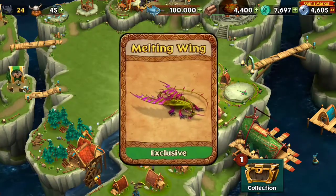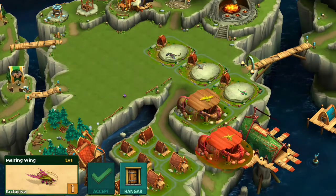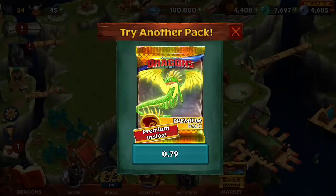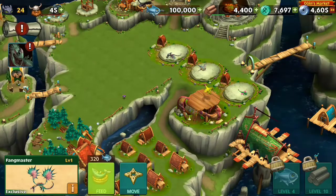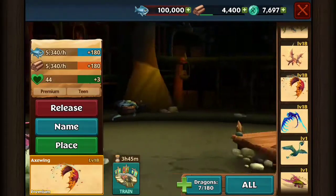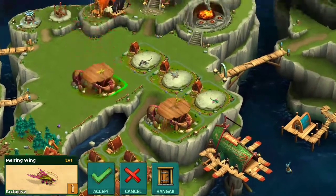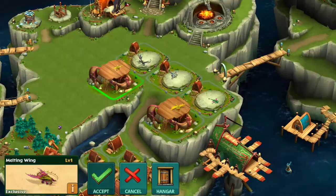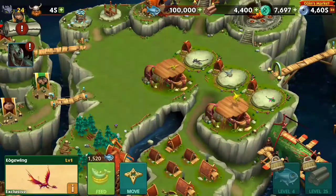It literally took me like one pull to get Melting Wing. Melting Wing's right there. Fang Master, Egg Blossom, Guardian Dragon, Edge Wing. Edge Wing and Melting Wing are very misleading because they look the exact same way. They look like the exact same thing. Edge Wing, Melting Wing. They're probably brothers, that's why.